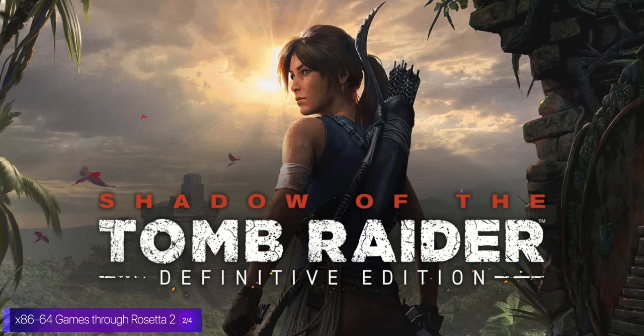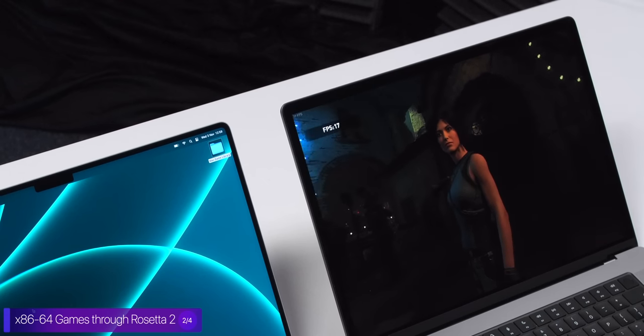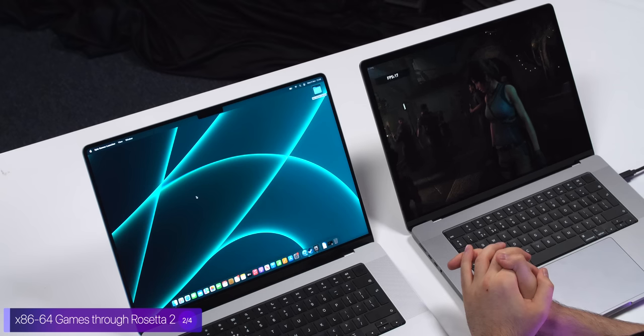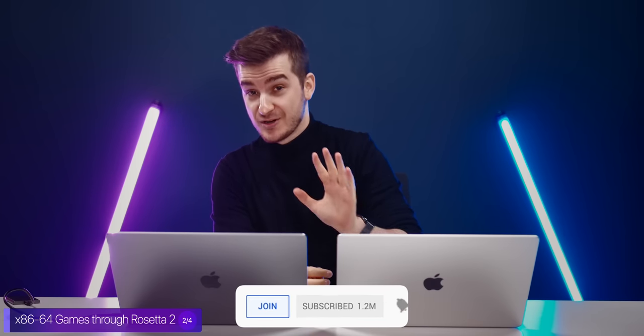If we turn down some settings, we can get it even higher. Next up we have Shadow of the Tomb Raider, which is like the default macOS benchmark game. I'm running this at close to native — 3.4K by 2160 — at the highest possible settings. Running the benchmark, we're getting 17 frames per second. This is a 2018 game, and the graphics look incredible. The fact that it will be playable on a MacBook Pro at lower settings is pretty incredible. Let us know in the comments if you want to see a gaming video on the 14-inch MacBook Pro.